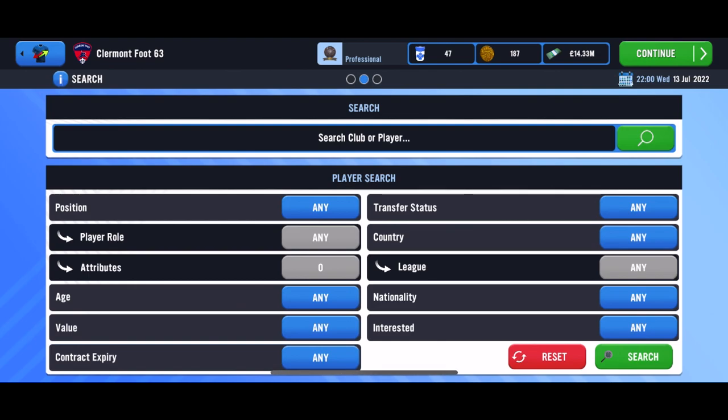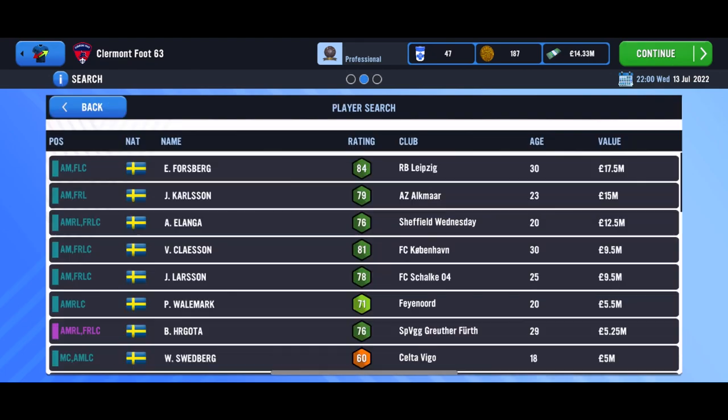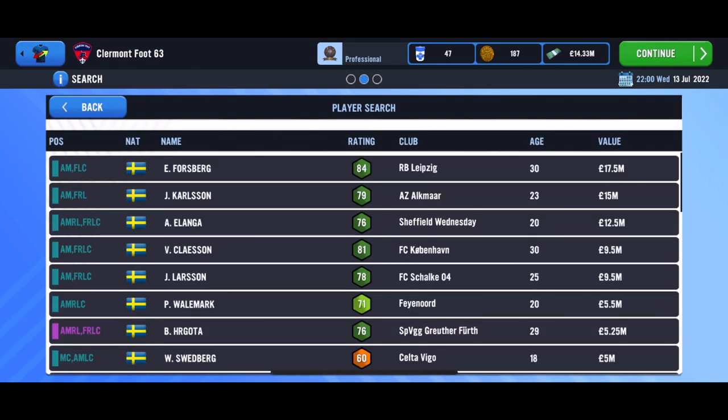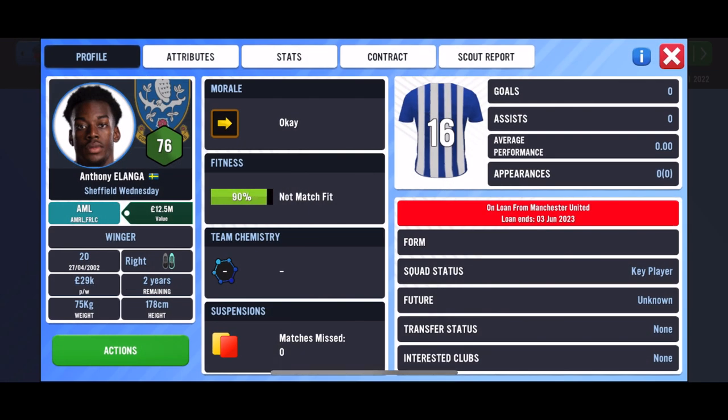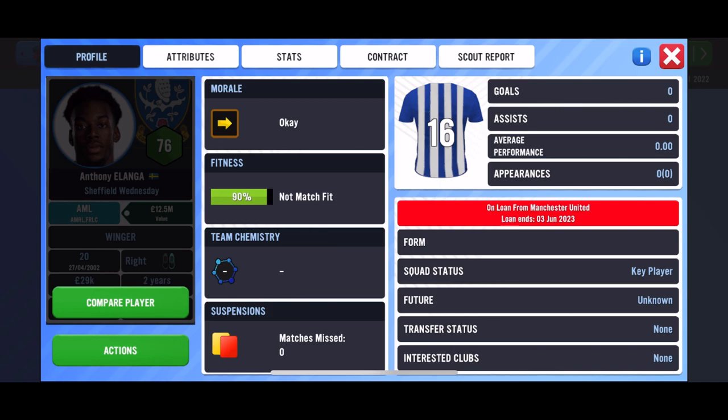I'm going to look at a loan transfer first — he's Swedish, a left mid. There he is, three down from the top. Anthony Elanga? Wait — he plays for Sheffield Wednesday? I thought he was at United. Oh, he's already on loan from United. Looks like Wednesday beat us to him. Will he even let me place a bid? No. That's so unlucky.